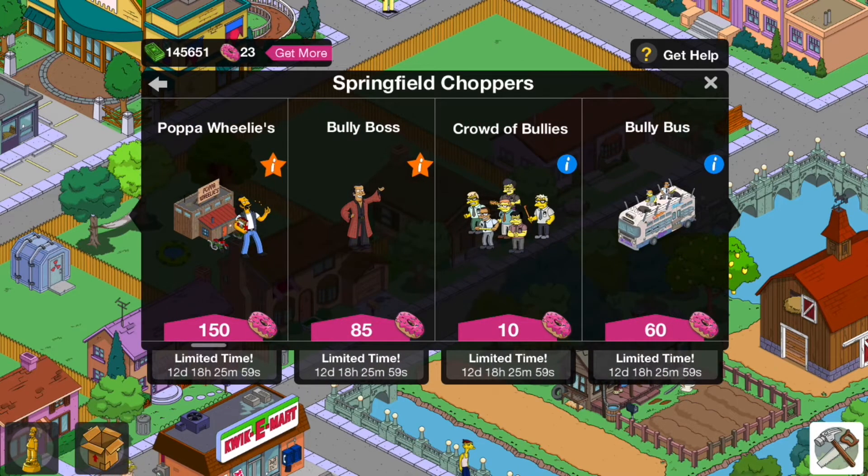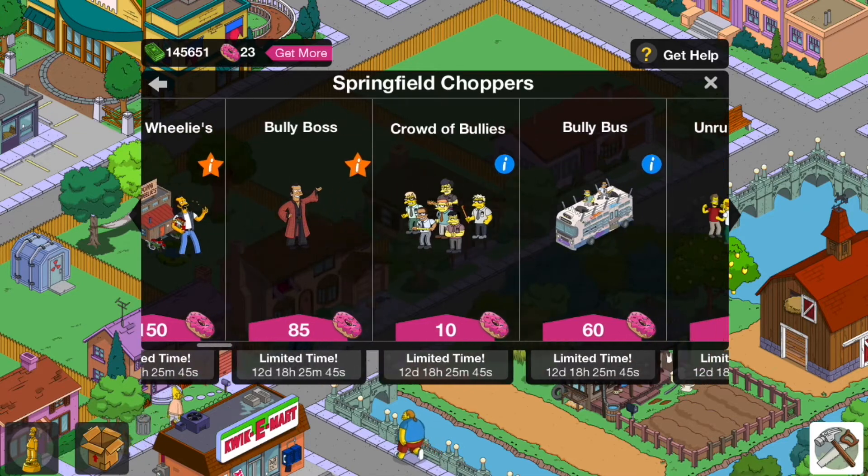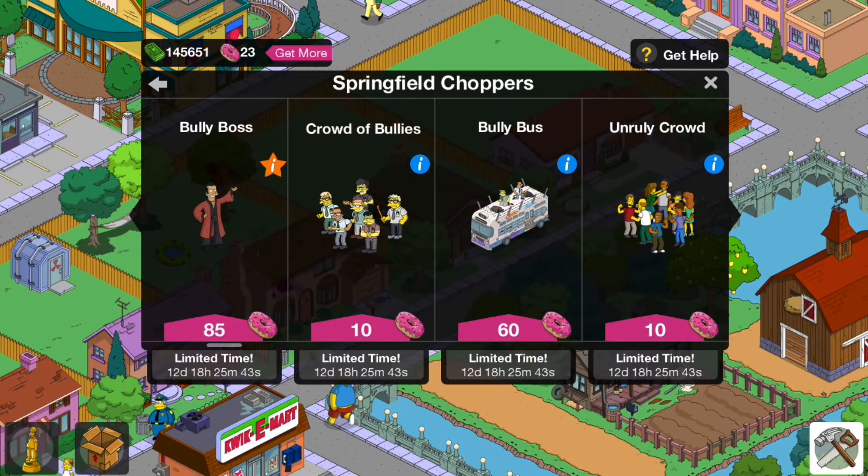The Bully Boss is rare and not in the e-book mystery box for 30 doughnuts, so that is the price you can get them for. They may return again in a Black Friday mystery box, but I'd definitely advise getting him — you can't get him cheaper at the moment if you've got the doughnuts.